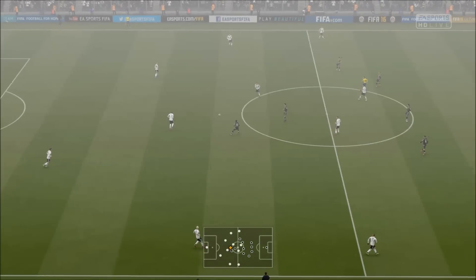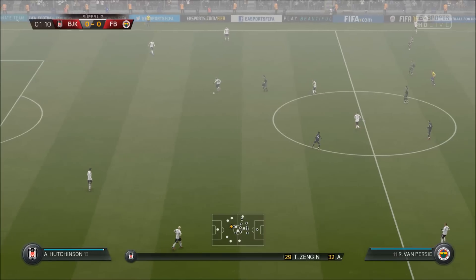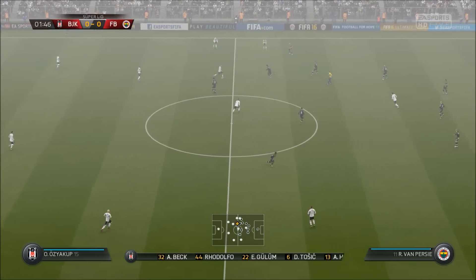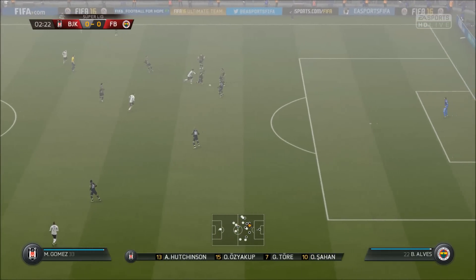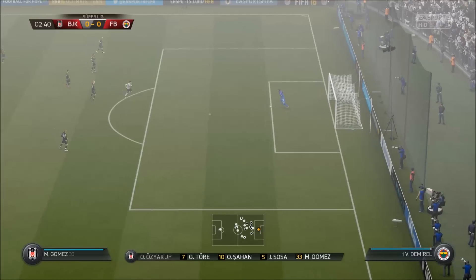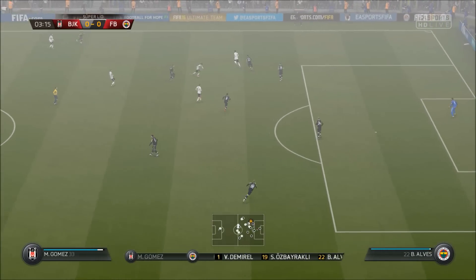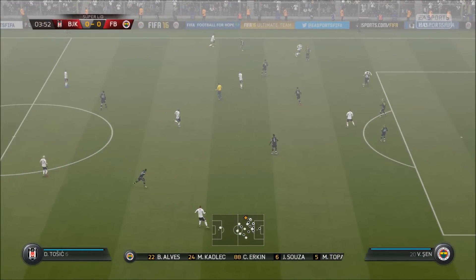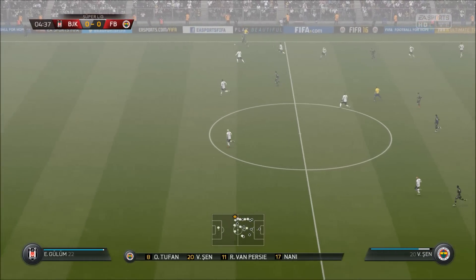Beşiktaş start with their line-up today. Tolga Zenguin starts in goal. Mario Gomez is the lone striker today. Peno Baci going with this team, they're going to go with a 4-3-3 here with plenty of width to that attacking three. You could almost describe it as the Dutch system down the years — the three-pronged attack can be really potent, but it can be awkward as well for those wide lads.